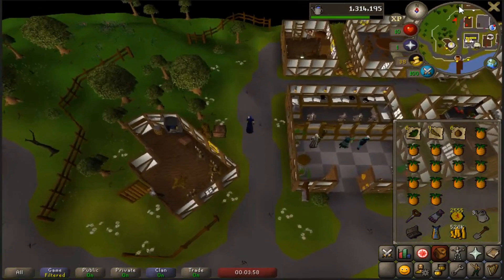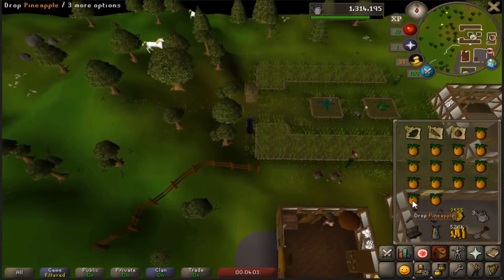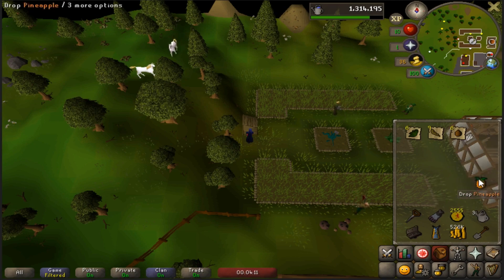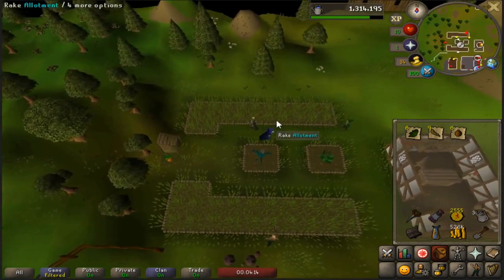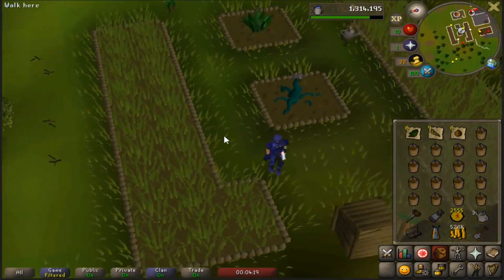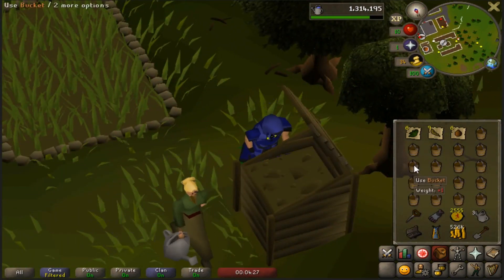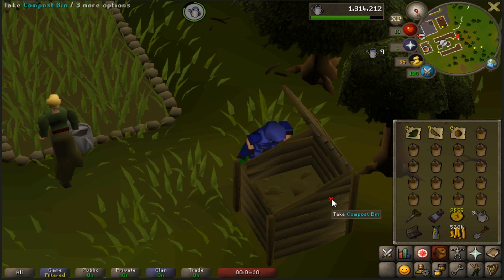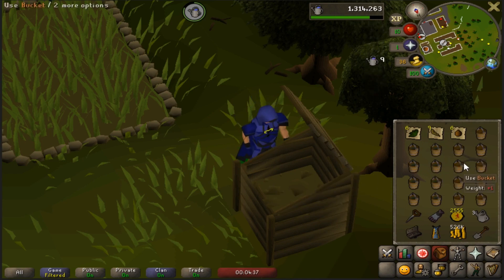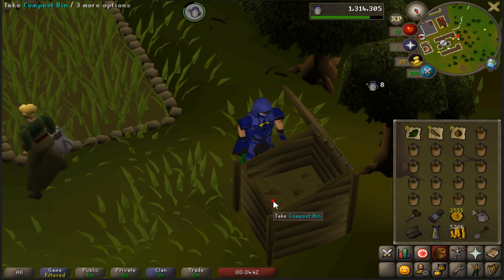As you come up to the Catherby herb patch, run up beside the compost bin and drop all of your pineapples - I just shift click drop them. After you drop all your pineapples, grab a bunch of empty buckets from the tool leprechaun and run back over to the compost bin. I zoom in and click them really quickly to hurry through it - if you click and go over without rushing you won't skip buckets, but this doubles the normal compost collection speed. Then pick up your pineapples and put them into the bin.